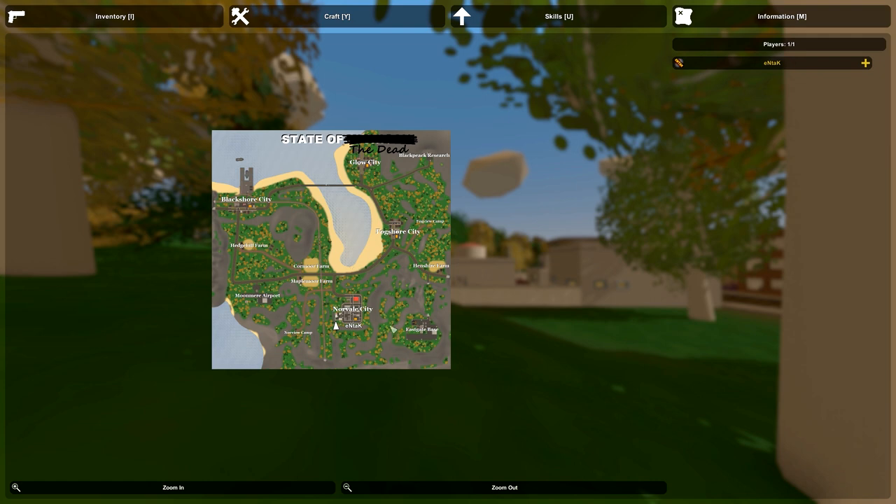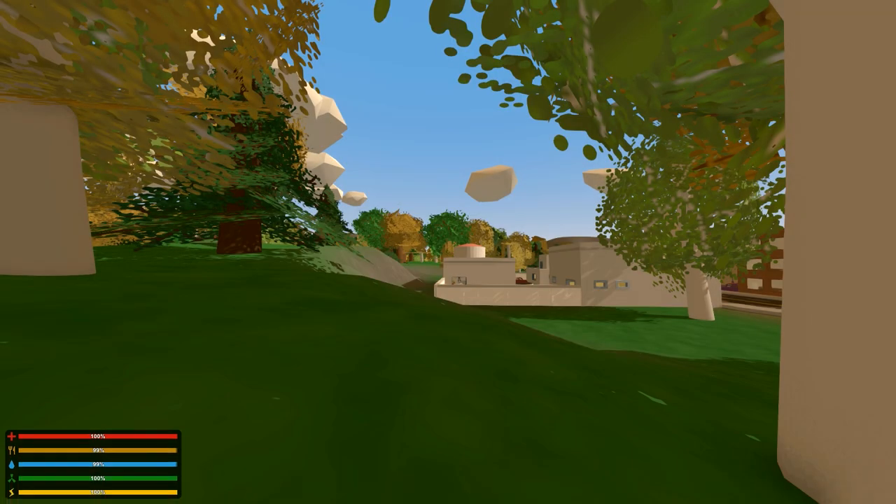We are currently by Norval City. There's an Eastgate Base, Northview Camp, Moon Mirror Airport, Maplemore Farm, Connor Farm, Hedgechill Farm, Black Shore City — that looks like a pretty big place — Glow City, State of the Dead, and Black Peak Research.